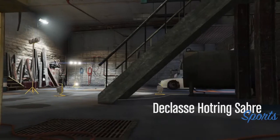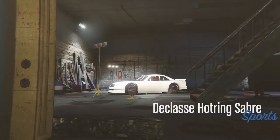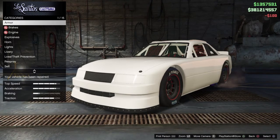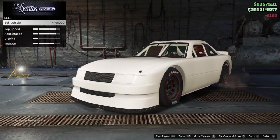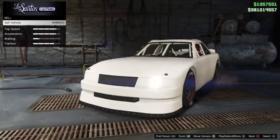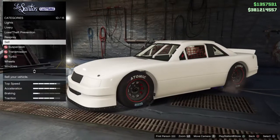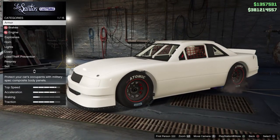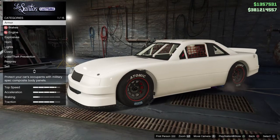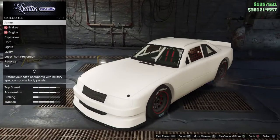First things first, we're going to do a little repair. For the stock sale price, it's $498,000 — about $2,000 shy from half a mil for this car. We have 15 categories for this car, so it's not a lot, but it's a stock car, so what do you expect?